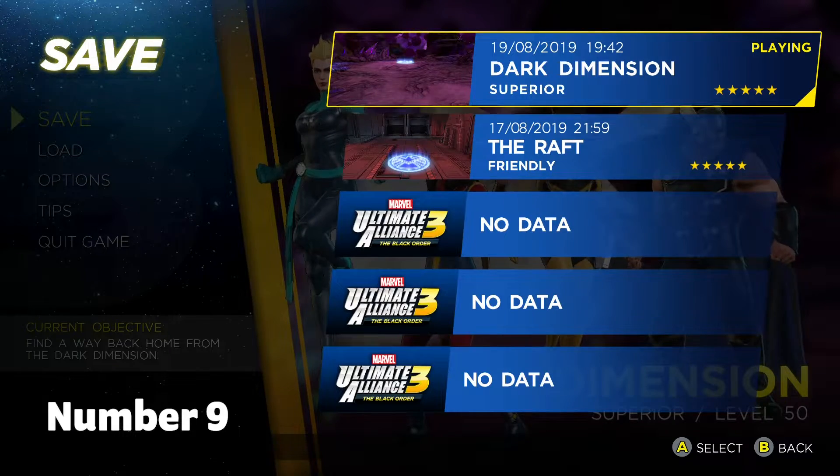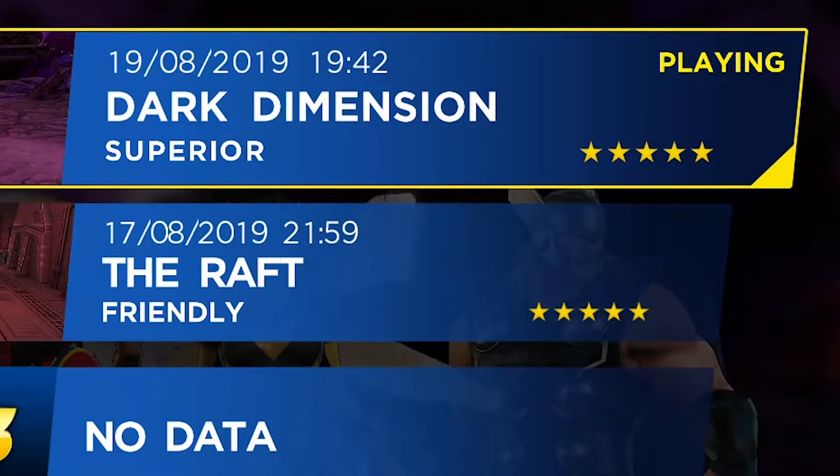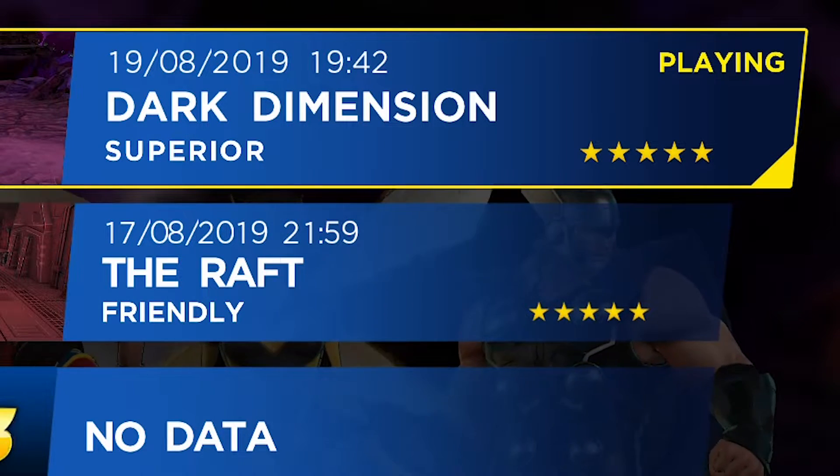Number 9: when you check your save game, you'll see there are stars under your save right next to it in the corner. These signify six different things, so you can collect a full set of six. One for defeating the game on Friendly, one for defeating the game on Superior, one for defeating the game on Ultimate, one for finishing all the rifts, one for leveling all your heroes to 100, and the final one is for collecting all the treasures or boosting all your heroes' abilities to max.